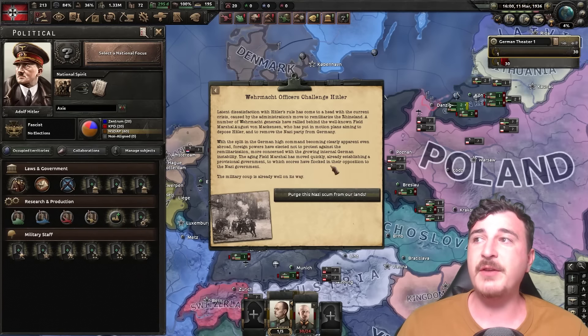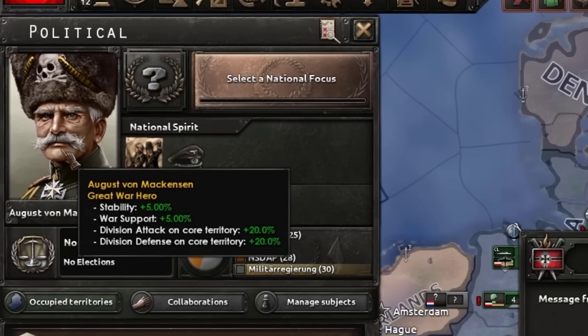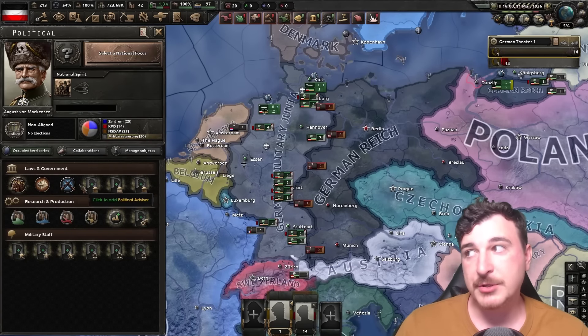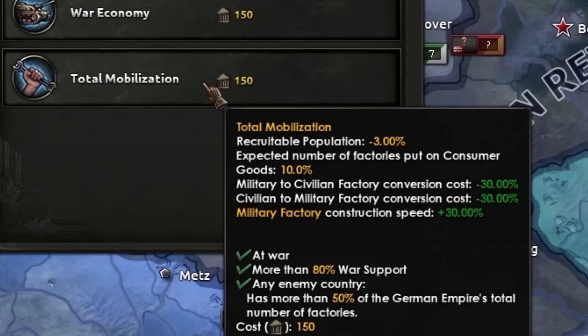National focus complete. The Wehrmacht officers challenge Hitler's authority and August von Mackensen is the new leader of the German military junta. We also managed to get quite a bit of political power so we're going to be using that to get total mobilization.